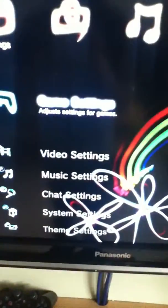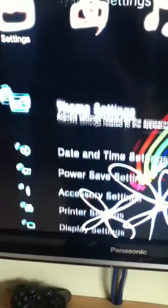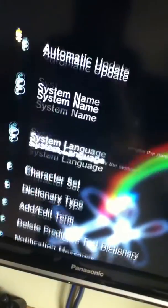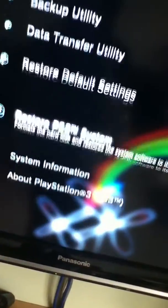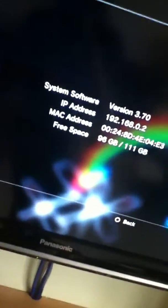So to prove to you that I am on 3.70 — this isn't a spoof. There are some things called spoofs, but the information version is 3.70. I am online as you can see there.